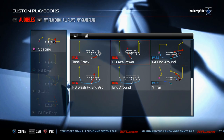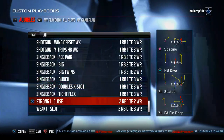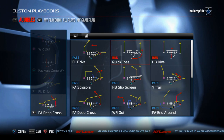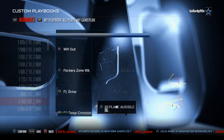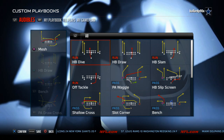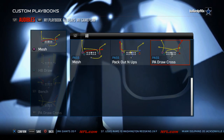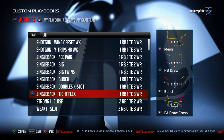It has Wide Trail PA and all the favorites from Single Back Bunch. Strong Close is a really good running formation this season, especially with the reemergence of the quick toss. The Single Back Type Flex is now audible-able from a three-wide receiver set, which allows you to use PA Draw Cross — a really good man beater. That's why the Packers playbook comes in at number four on our list.